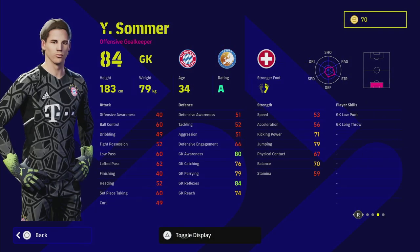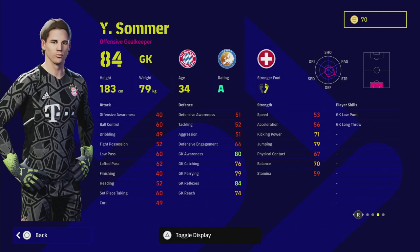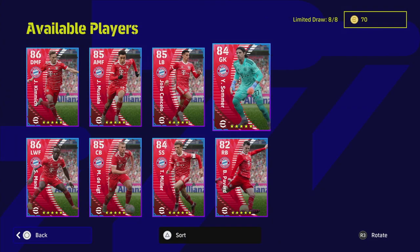Sommer — as usual with a goalkeeper, the things we look at are low punt and long throw, which he has, plus unwavering form which is huge. On top of that, the most important stat that has lasted through all the patches is the reflexes stat — goalkeeper reflexes. He can very easily get up to around 91 in that stat, which is why I like this card. We'll cover him in more detail — he's a very solid keeper, as you'd expect.